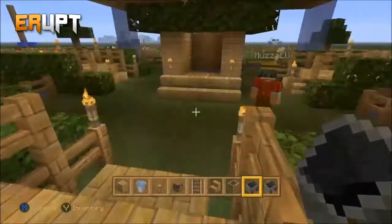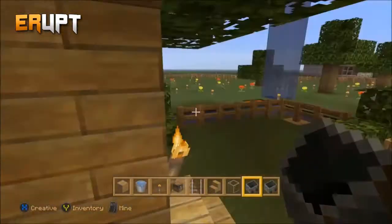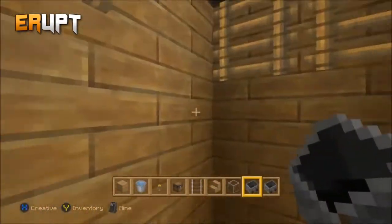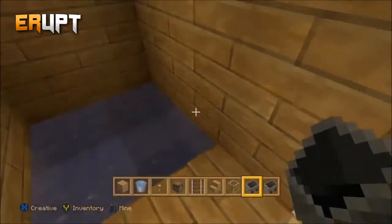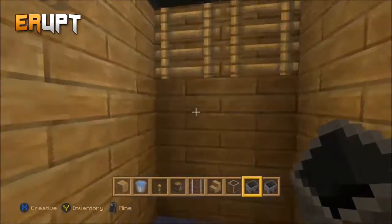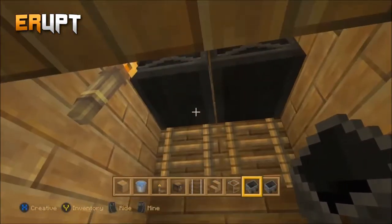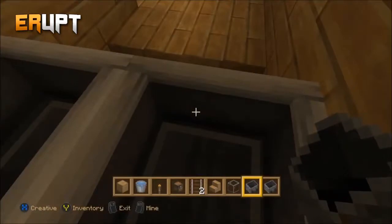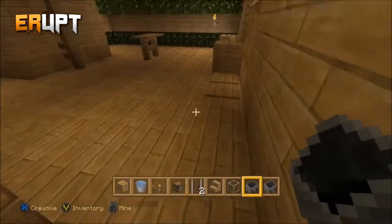We've got these nice little bridges with leaves that take you into the middle area. Next up is the minecart elevator - it's a really cool way of getting up much faster than ladders. You just click on the minecart above you, and now I'm on the first floor.